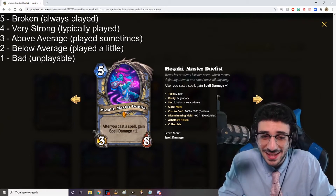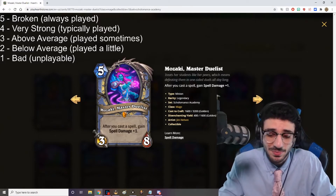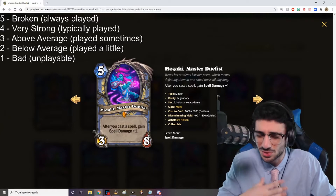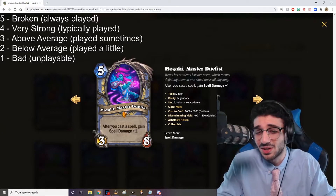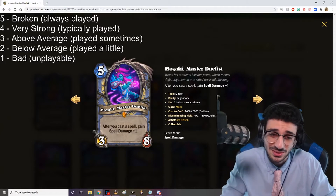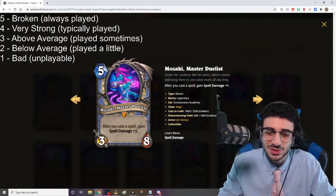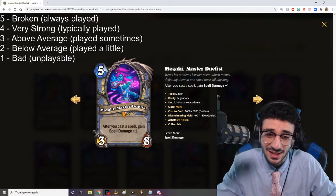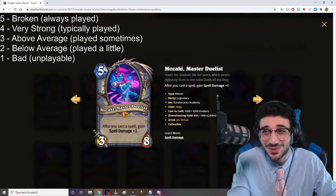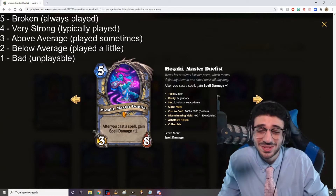Next card is Mozaki, the Master Duelist — five mana, 3/8. After you cast a spell, gain Spell Damage +1. That's a very unique effect. If you're playing a tempo-based spell deck with Sorcerer's Apprentices, this card can get a little out of control. It'll even let you run cards like Arcane Explosion to deal a lot of damage to minions as a cheap AoE. At first glance it didn't seem that strong, but the support they've given it makes it look like a staple. If you have a ton of spell damage and play Cram Session, you draw a bunch of cards — this card seems really nutty. I'm giving it a five out of five.